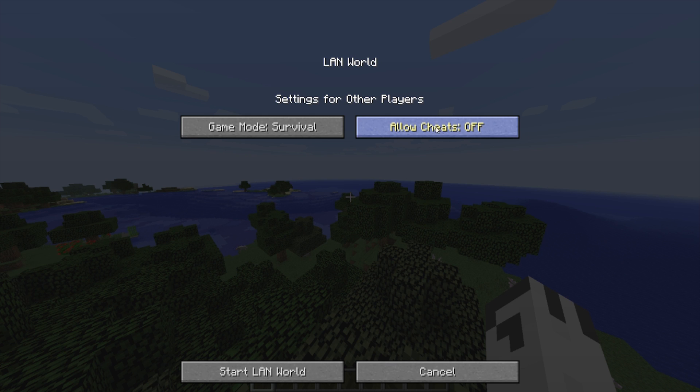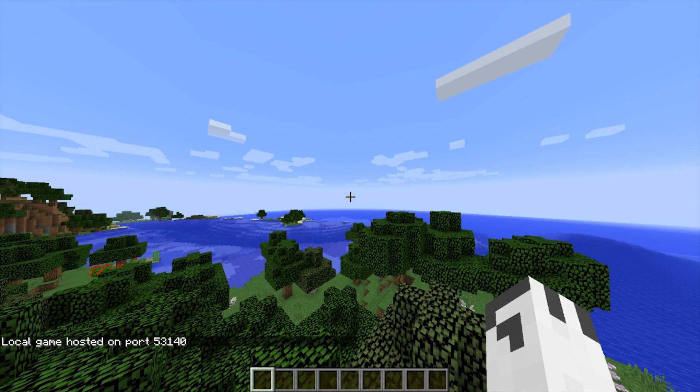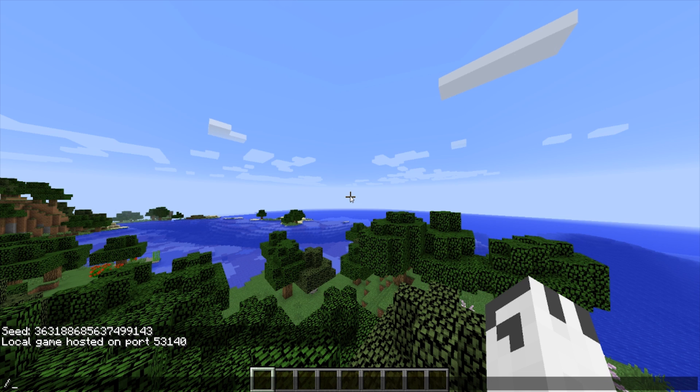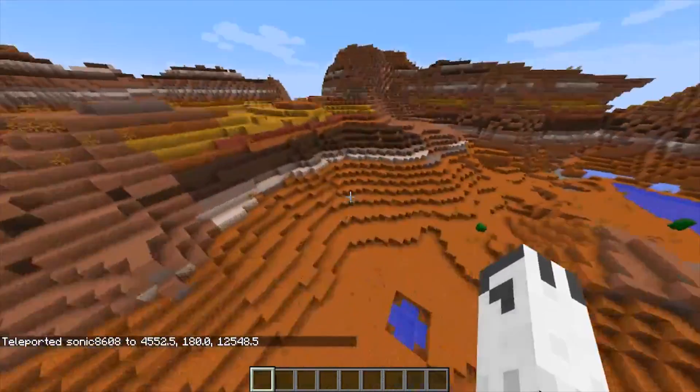Go back into your game and make sure cheats is on. Now that cheats is on, go ahead and type slash tp with the at sign — not an O — and then paste your coordinates in. And then you'll be dropped into the Mesa biome.